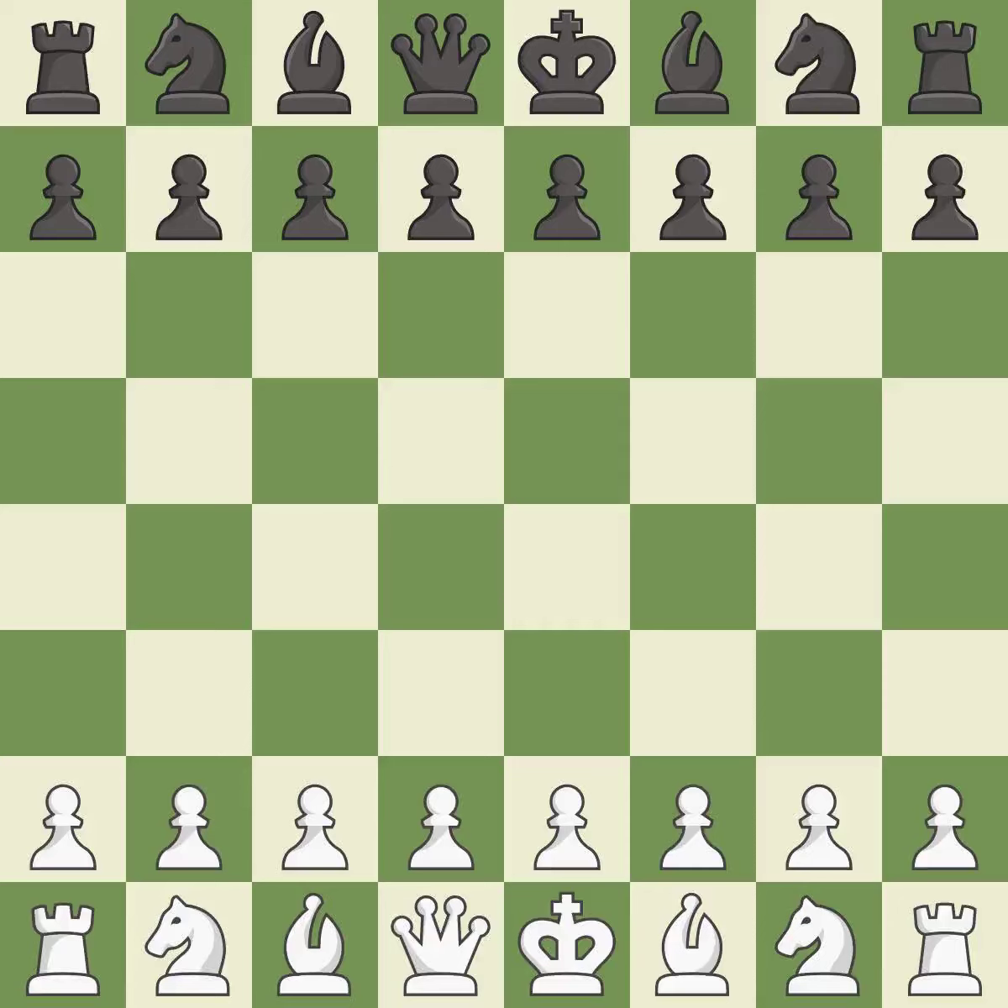Sicilian Defense, Open, Najdorf, Adams Attack. That was a serious, intense game. White really outplayed black in that one. Black had a good opening, but white was on another level. White was a cut above black in the middle game.